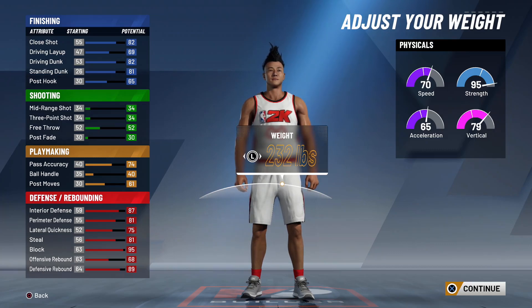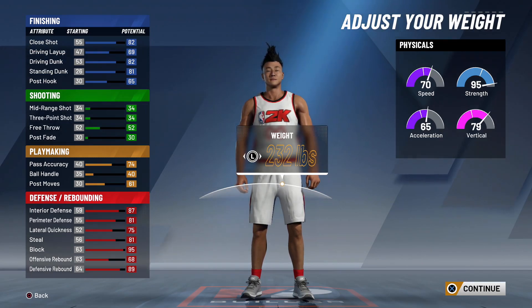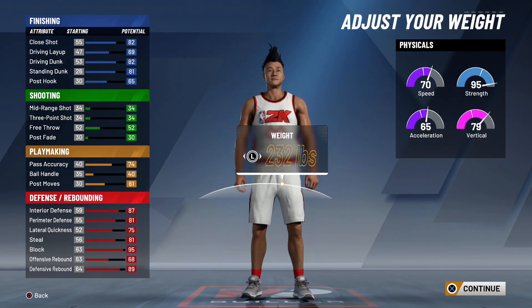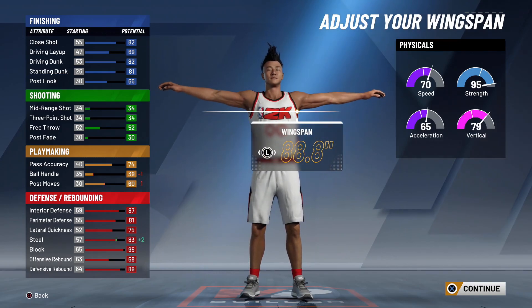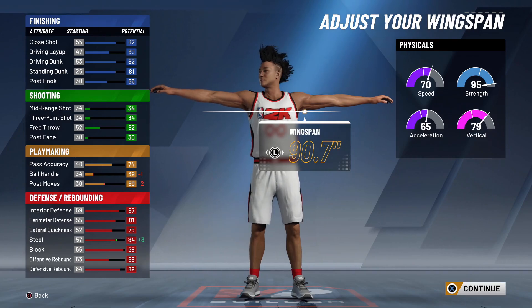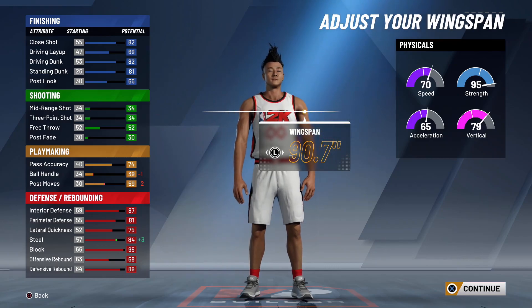Weight-wise I think we can just leave it at 232. And this is max wingspan — 90.7 inches is going to be his wingspan.